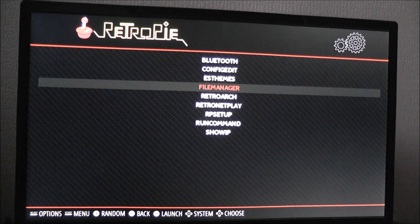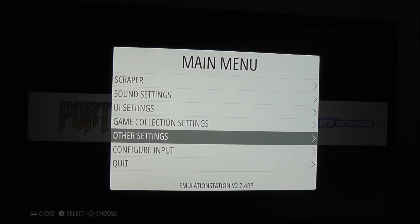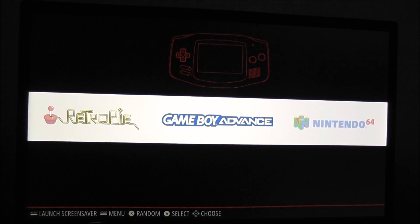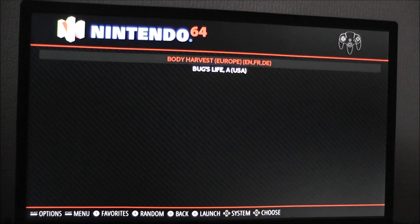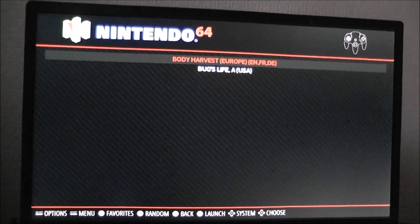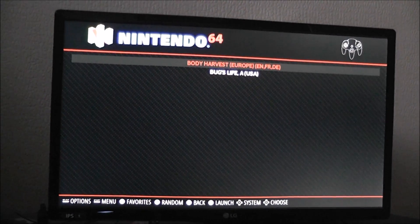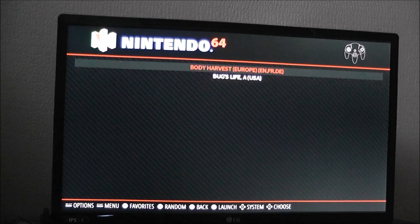I've put two Nintendo 64 games on here. Let's just restart Emulation Station so that they show up. Another thing I've noticed about this Tinkerboard is it gets really, really warm and I haven't got a case for it yet, so I'm kind of waiting on that. For N64 emulation, I've put probably one of the most notorious games for compatibility - even worse than Conker's Bad Fur Day - because it was made by Rockstar and is extremely hard to emulate. And I've put Bug's Life on here, so I'm not sure how these are going to pan out.